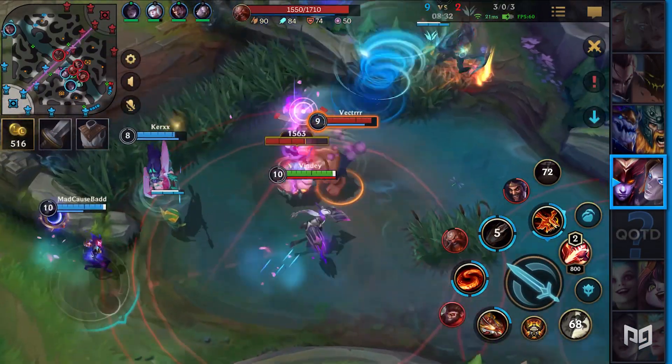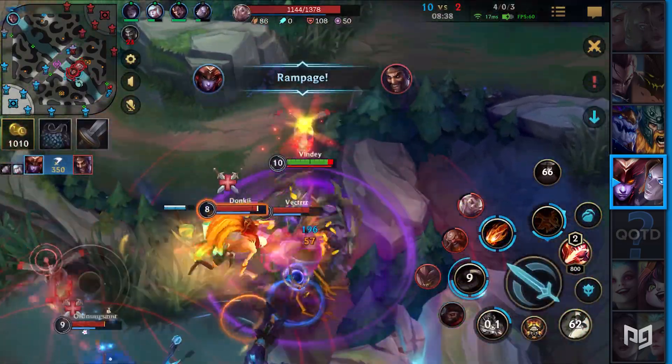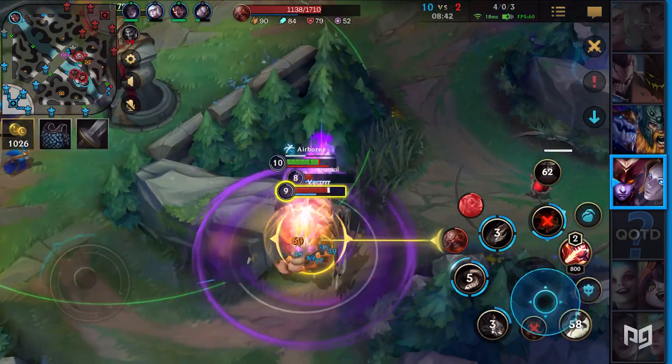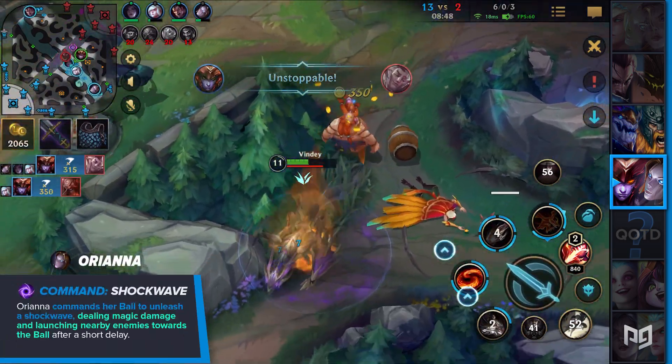Moving on from the dragon lane, let's look at the jungle mid lane duos. If you think about having a consistent impact on your games, Orianna will be your go-to pick in the mid lane. She excels at laning and loves crushing her lane opponents. Her ball is a powerful tool that you have to respect — if you don't respect the ball inside a teamfight and you get hit by Shockwave, you're probably just dead.